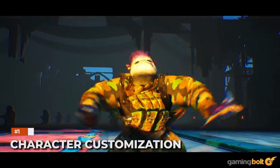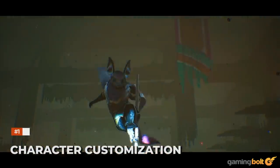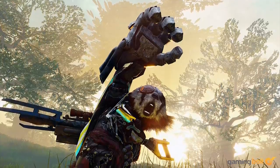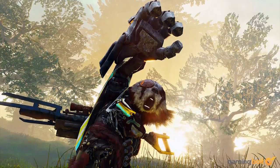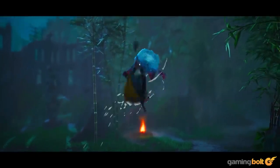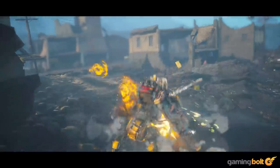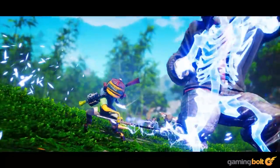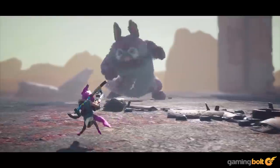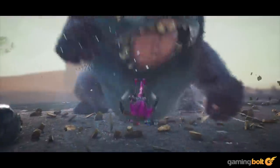Character Customization: Anthropomorphic creatures rule in Biomutant, and you'll be playing as one throughout the story. You can customize numerous aspects of your character, such as fur, fangs, height, and so on. Choosing a lighter creature may confer more movement speed, but a heavier creature will be able to soak up more damage. Players can also opt for one of six DNA strands, which can influence one's attributes. It's also possible to reseed the genetics of DNA strands for different results.